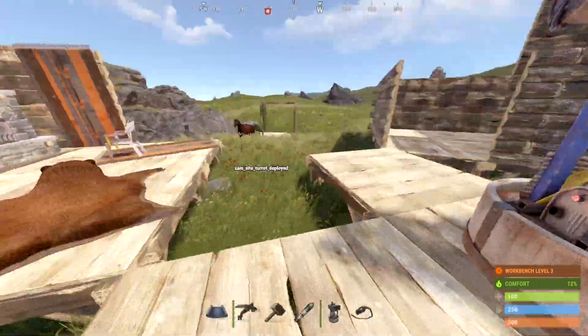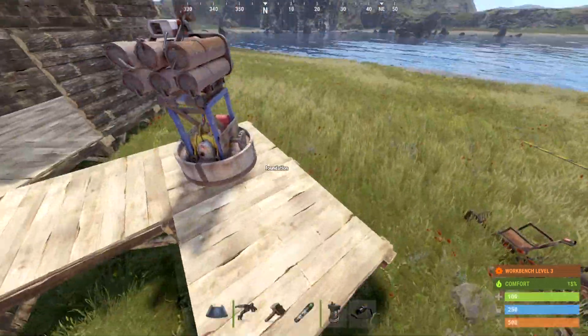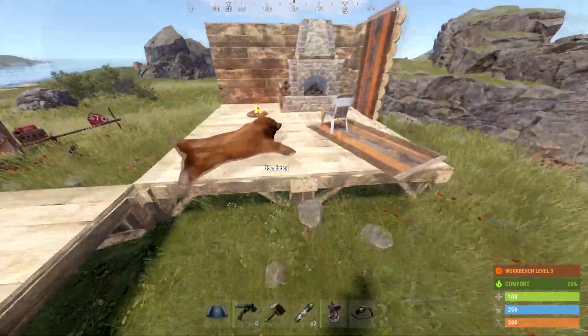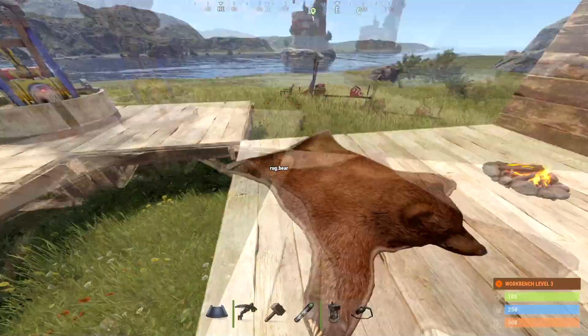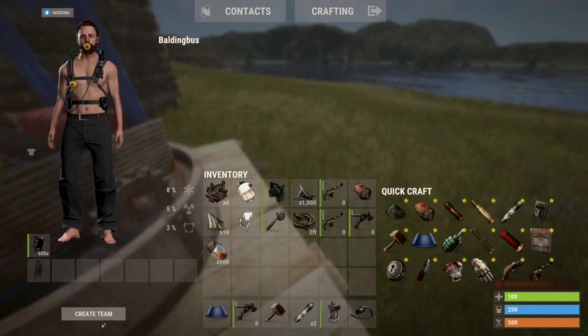Welcome to a Rust tutorial on how to leave a team in Rust. It's actually pretty simple — all you're going to want to do is make sure you're on a team first.